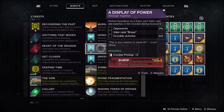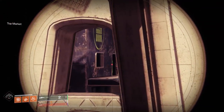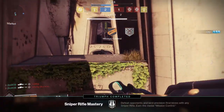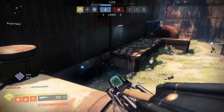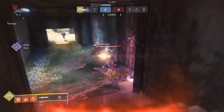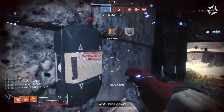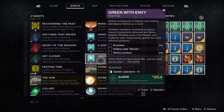For the Crucible quest, Display of Power: the first step requires defeating opponents, reaching Valor rank Brave, and getting five Crucible wins — this gives you the shader. The second step requires defeating more opponents, reaching Valor rank Heroic, and getting rapidly defeated opponents, meaning two kills in quick succession. You can use a super or any method to get a quick double kill.